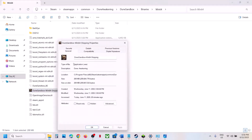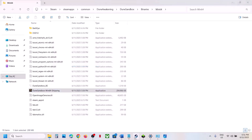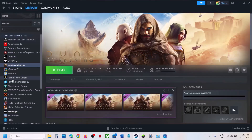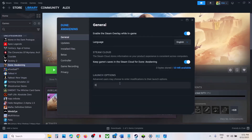If none of those work, uncheck all those boxes, apply, and follow the next step. Try DX11 or DX12 in launch options — right-click the game, select Properties, and in the launch option type '--dx11'. Launch and check. If that doesn't work, try '--dx12'. Still not working? Remove it and follow the next step.